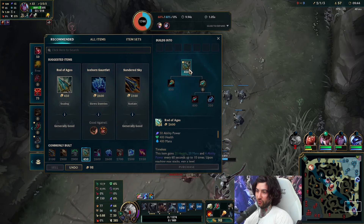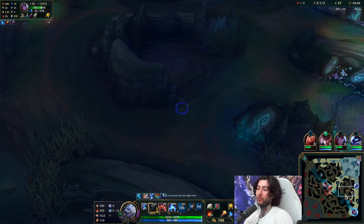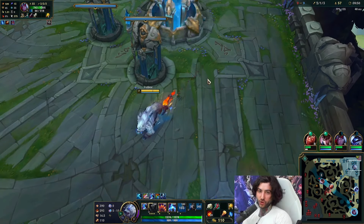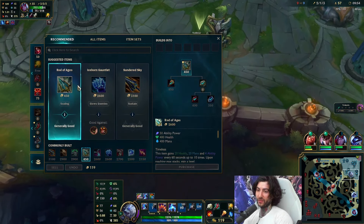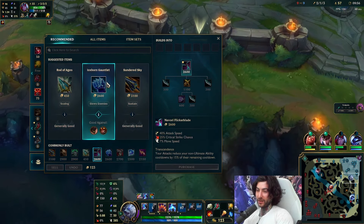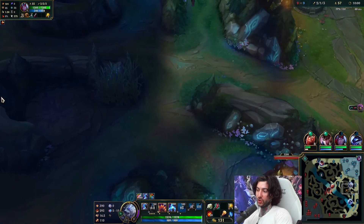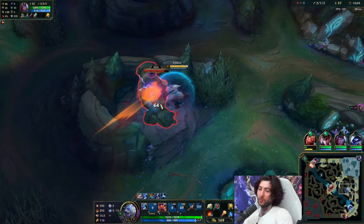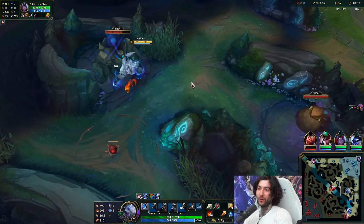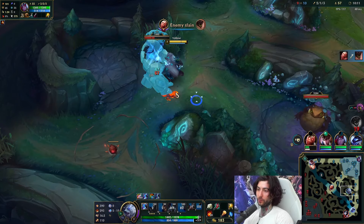You can fight without ROA, but your goal is actually just to get this ROA ASAP. The whole thing with this build path is these items are cheap. We're always going to build cheap items on Volibear. We want ROA, possibly Navori, then Iceborne or Frozen Heart — cheap items. What's good about Cashback is it's always going to give us a lot of value back when you're investing into cheap items.